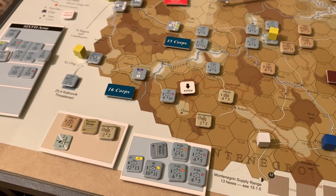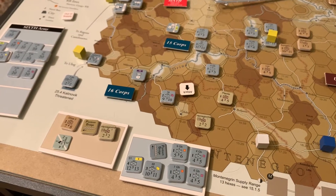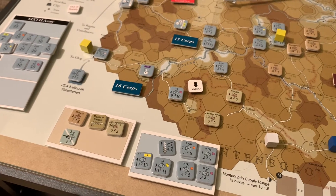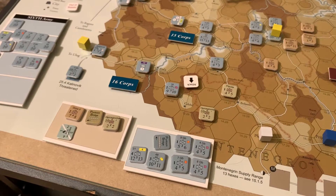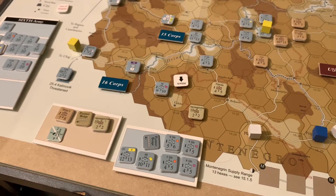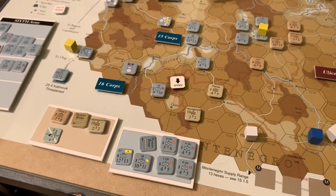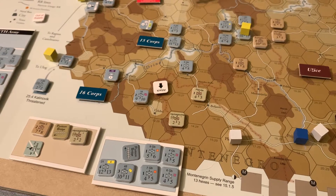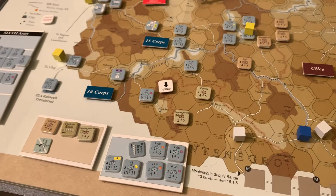Unfortunately, that retreat result was not the kind that would have negated the penalty for being intense. So they have a plus-one modifier, making it actually a plus-two for the attacker and plus-three for the defender. We check the combat magnitude to see what that means. It is a small combat given the size of the units involved. At plus-two for the attacker in a small combat, no strength reductions are taken. At plus-three for the defender in a small combat, no strength reductions are taken. So no one suffers a step loss, elimination, or strength reduction — which is good for everyone involved.